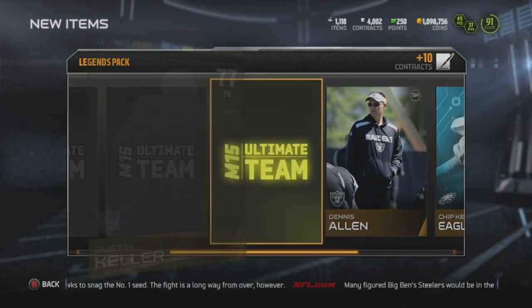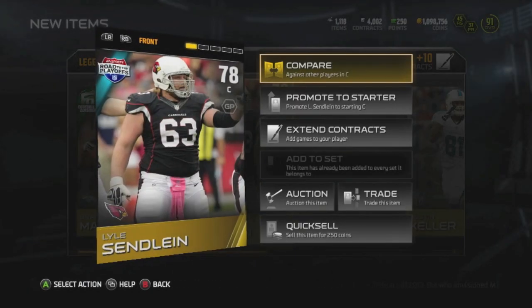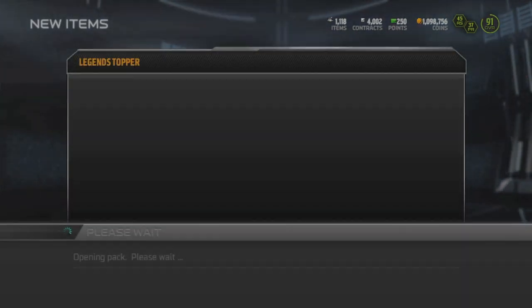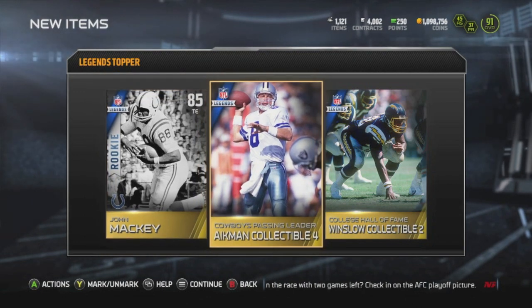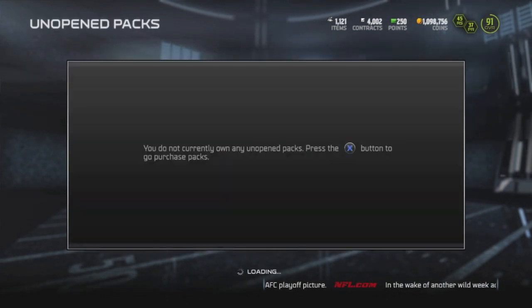Jack Ham collectible — I'm not a fan of Ham. He's kind of slow, his zone's not that good, he has good hit power, but I like my coverage linebackers. That's why I run with LCA, Lavante David, and Thomas Davis MVP. Let's see what we get in the top: Mackie, Aikman, and Winslow. Not nothing too special, but that wasn't a bad bundle overall. Let's go into the badge packs now.